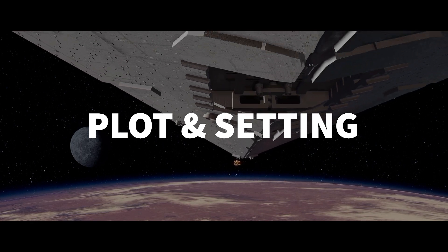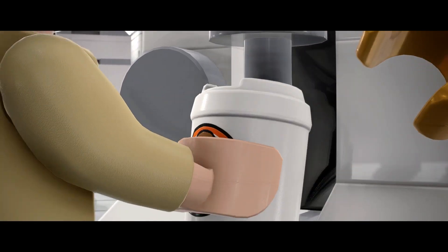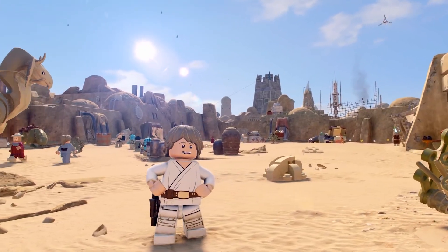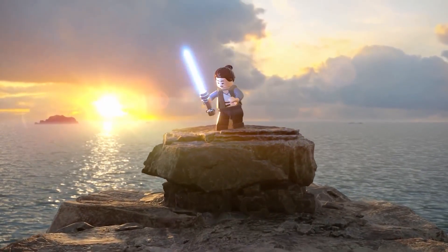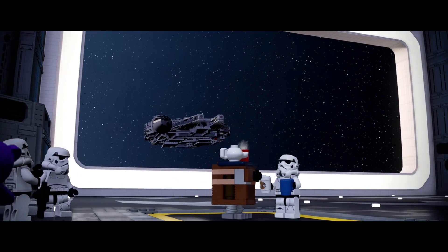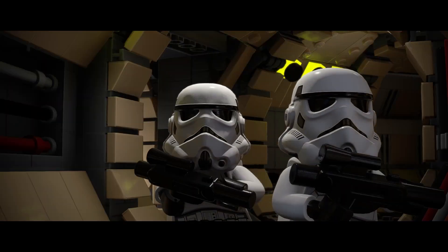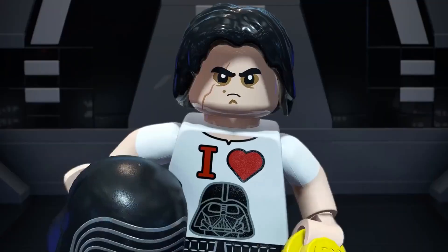As with all Lego games, The Skywalker Saga is a retelling of the films but keeps plot events simple and the tone decidedly less serious. You'll visit every planet and major location in the saga, all redone in the blocky style of Lego — from Mos Eisley Spaceport on Tatooine, the Gungan City beneath the waters of Naboo, and the ancient Jedi ruins of Ak-To. The stories all play out the same as their film counterparts, but with jokes thrown in to keep you laughing. The Lego games have always delivered solid gags and wholesome slapstick humor.